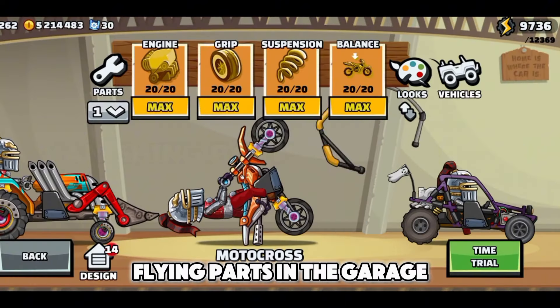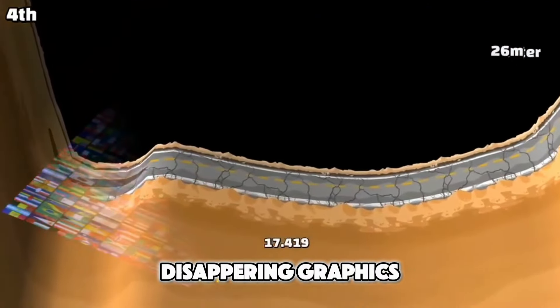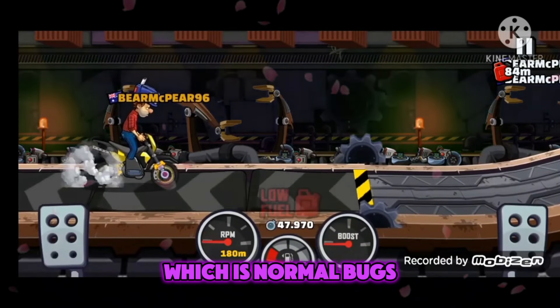I would also add flying parts in the garage, no invisible wall on the far far away cup, disappearing graphics, and low rider suspension glitch, because these bugs are also useless. Let's move on to the next category, which is normal bugs.